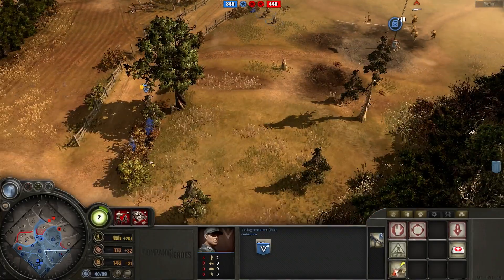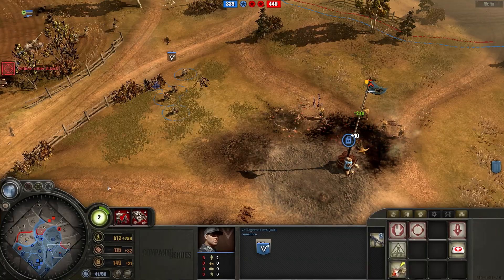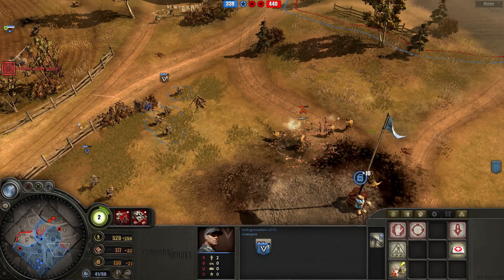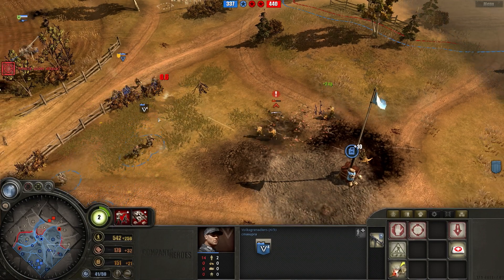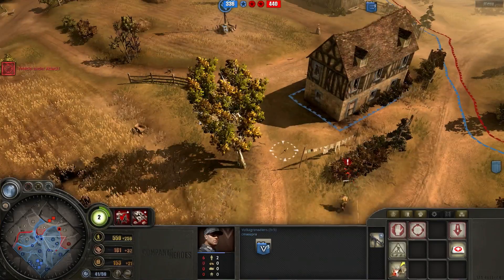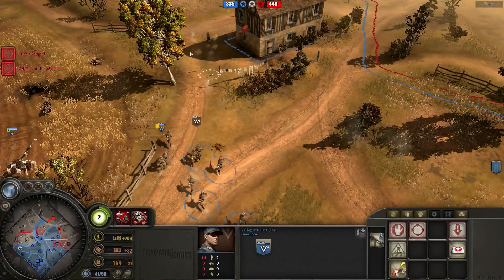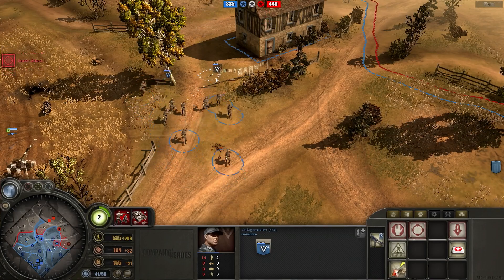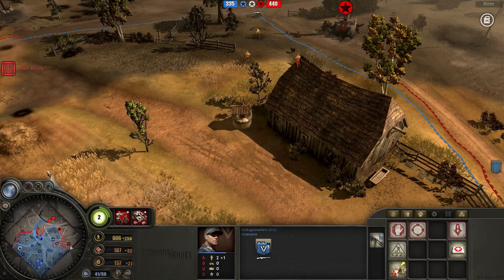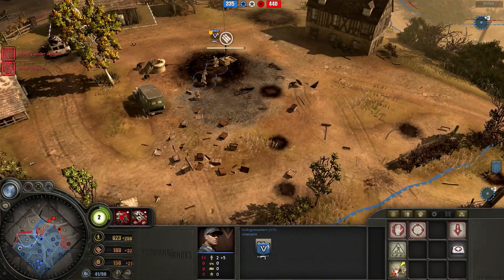There's a free BAR sitting next to the house - I will take that with this Volksgrenadier squad, since my five-man squad is currently in a fight. A grenade is coming on both units - good dodge. That was one of my better dodges. I placed an MG42 in that building hoping it'll reduce the amount my opponent attacks me on the right side. I retreat the four-man Volksgrenadier squad and have the five-man one get the BAR, because the four-man one needs to reinforce.